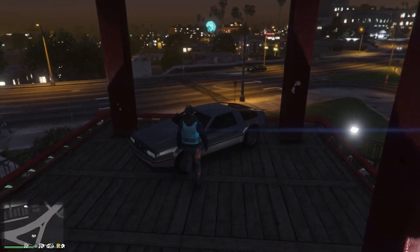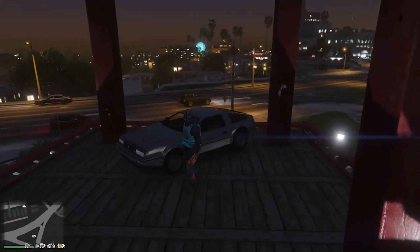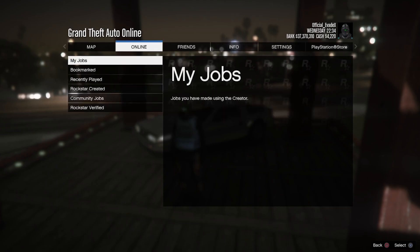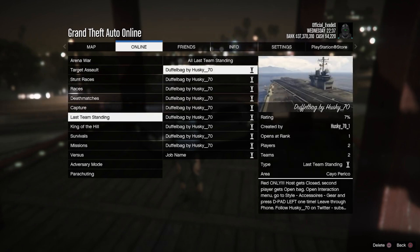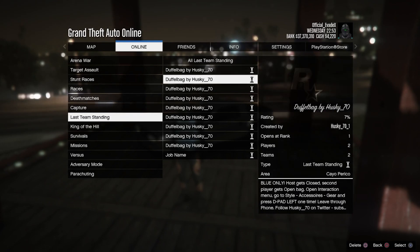Alright, so to start, you're going to want to head down to the description and bookmark the job which will be linked. I'll leave every color of duffel bag link in the description, so just go ahead and bookmark the jobs that you want — whichever colors you want, just bookmark them. Now from here, if you head into your bookmark jobs, you're going to see all of the different ones that you have bookmarked. For this video, I'm going to be using this blue one, so just go ahead and start it up.